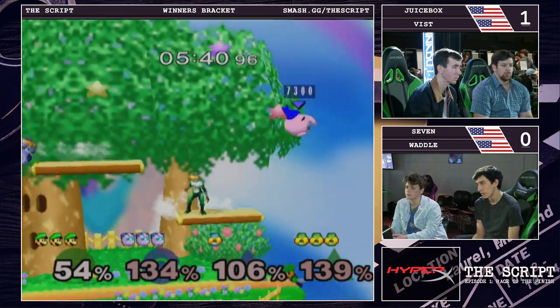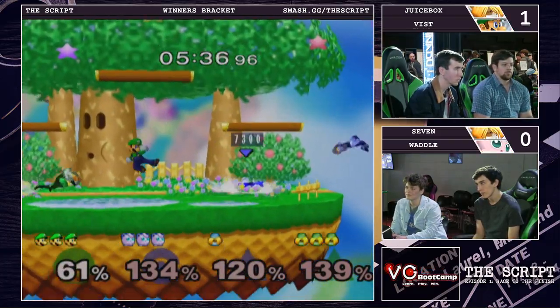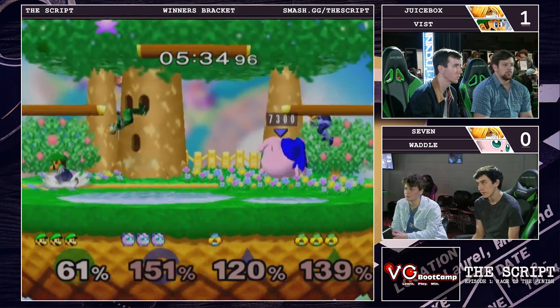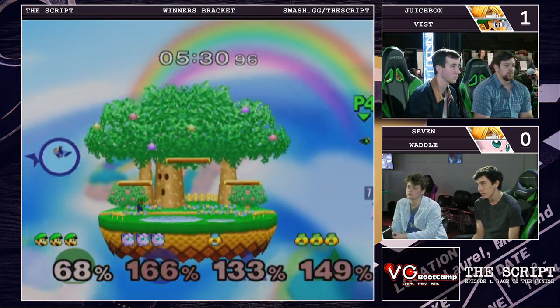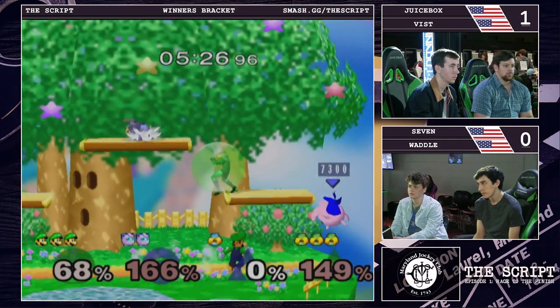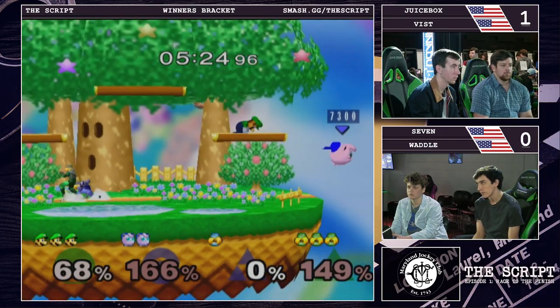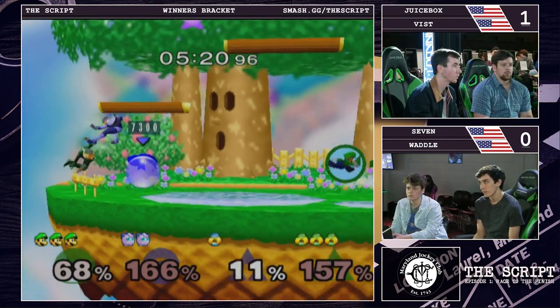One thing you can watch if you're playing any team really: the way Juicebox and Vist are sandwiching their opponents, giving them just a little bit of room while putting out hitboxes on either side such that you feel like you can't move anywhere — and to be honest you can't, or you're gonna get hit. And if you do manage to hit your opponent, it's probably death for you because the recovery you put yourself in is just enough for Luigi to wave dash and get his up smash or something.